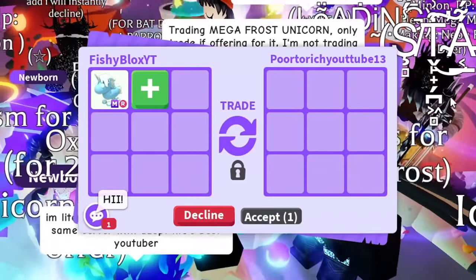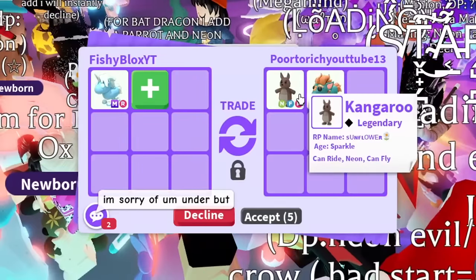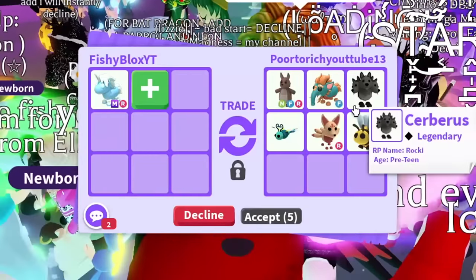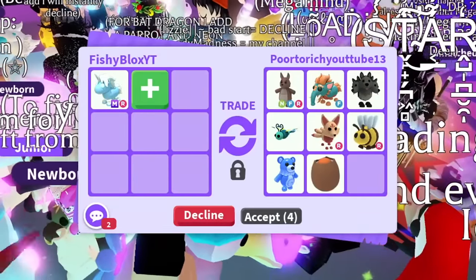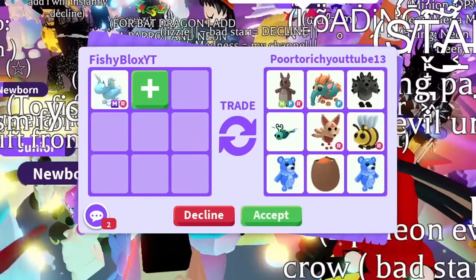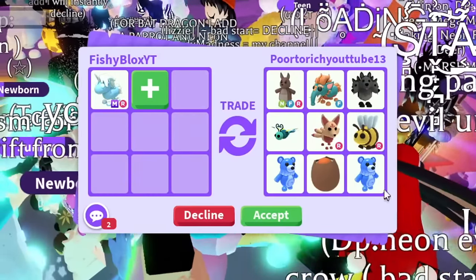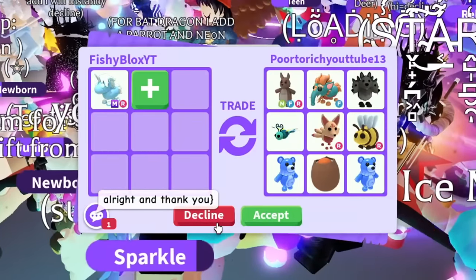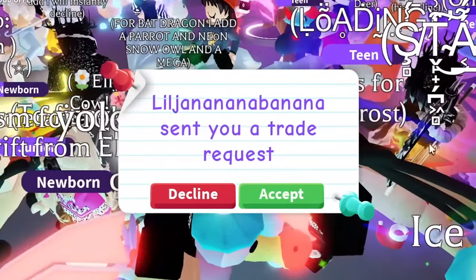Next we have a player doing a poor-to-rich challenge. They have a neon kangaroo, a cerberus, a dragonfly, and a kitsune — pretty good progress for their challenge! Their journey looks like it's going smoothly. I don't think I'm gonna do this trade though, just because of the other offers I've gotten. I told them good luck on the journey and I hope they complete their goal.